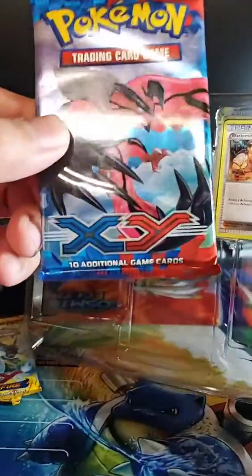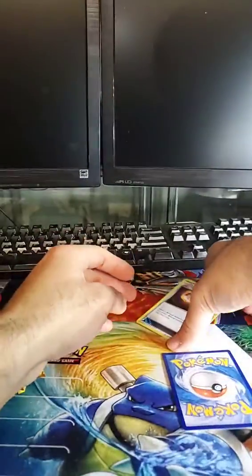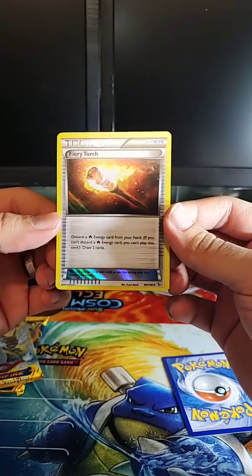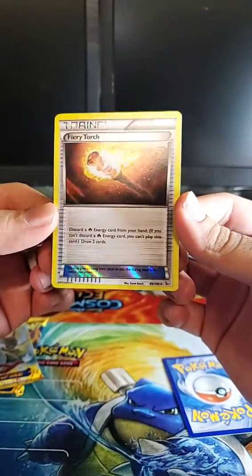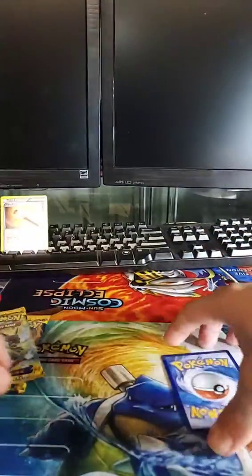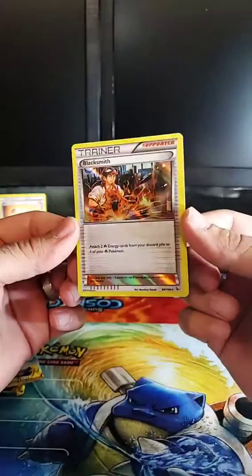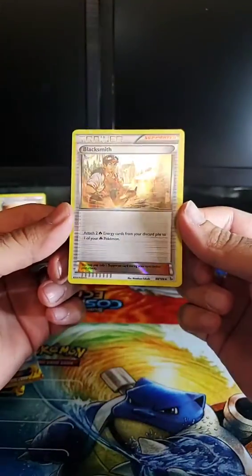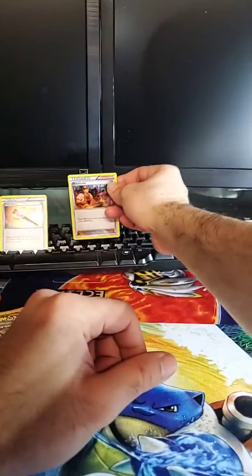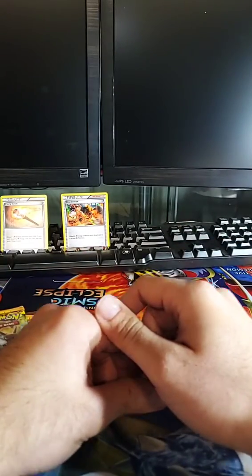We also have an XY base set booster pack, which had some cool cards in it, plus some trainer cards. There's Fiery Torch — discard a fire energy card from your hand; if you can't discard a fire energy you can't play this card, then draw two cards. And Blacksmith — attach two fire energy cards from your discard pile to one of your Pokémon. This card helped a lot of fire decks and was one of the main reasons people lost.